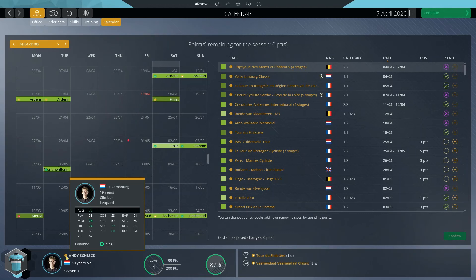We'll probably stay at that level in terms of attributes for a little while, but I think it's a pretty good level to be at for a continental rider. A 76 mountain rating should allow us to get some victories in races that have a ton of climbing, and even with that 74 hill we can be competitive on races that are a little bit more punchy — more of an Ardennes style racing.